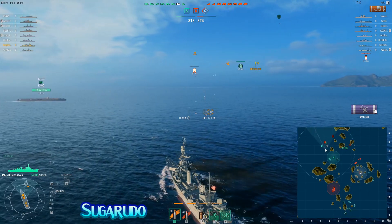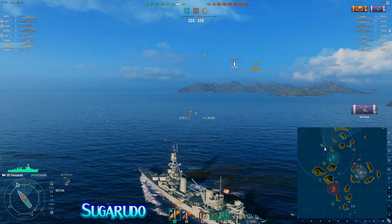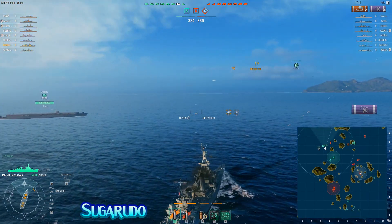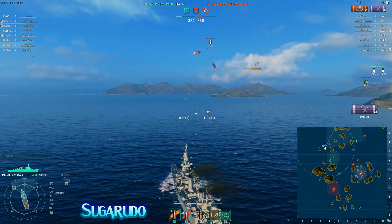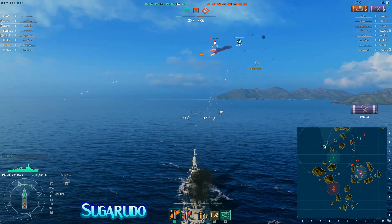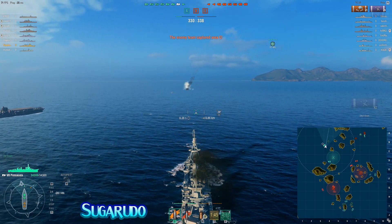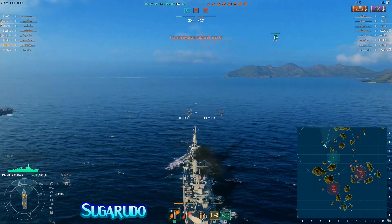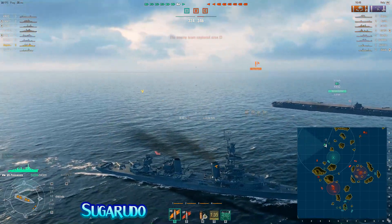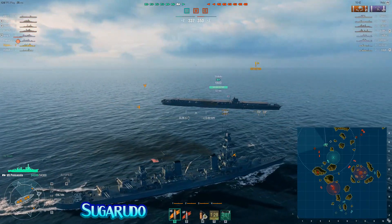What I want you all to focus on in this particular battle is just how effective SugaRudo's cruiser is against enemy planes. What was really surprising, even for me, is the sheer number of aircraft that he was able to shoot down at the end, and the fact that he was actually fighting higher tier carriers. The amount of planes SugaRudo shot down — I thought that would have occurred if he'd maybe been fighting tier 5 carriers. But instead, he was actually dealing with higher tier aircraft carriers. And the most important thing is that a single cruiser, played correctly, has serious potential to hurt a carrier.